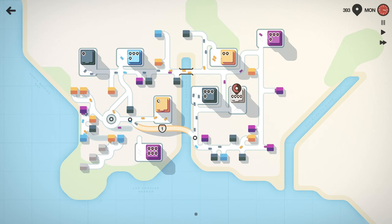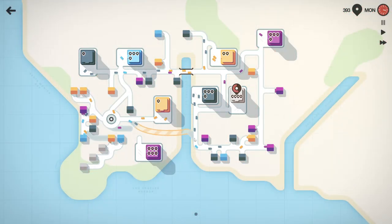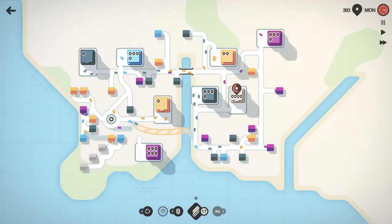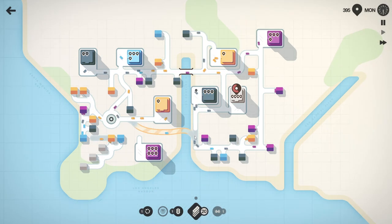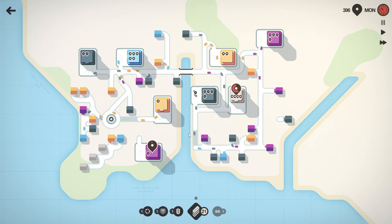Motorways can go over buildings and stuff which is why they're so important. The purple ones here should get a motorway that goes across to there I think. I want the motorway but how do I get the motorway back? I have to click play for the motorway to come back. Give me the motorway back - there we go.